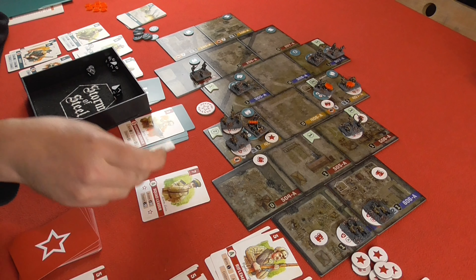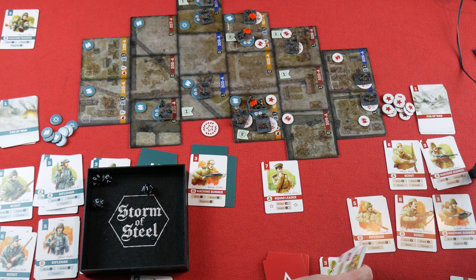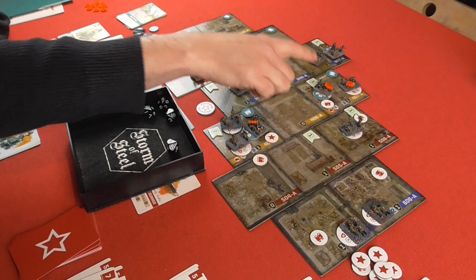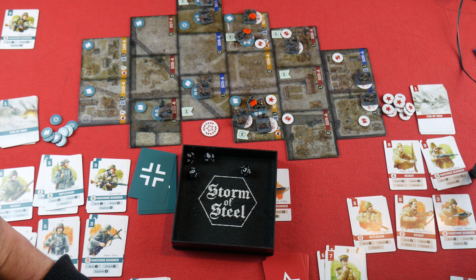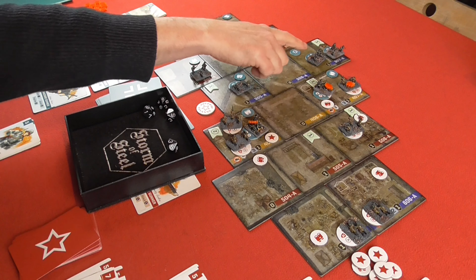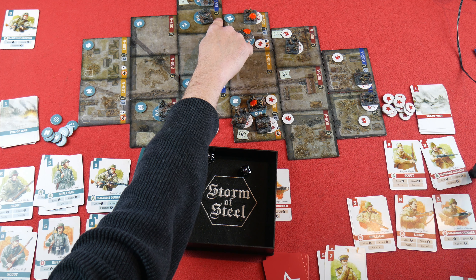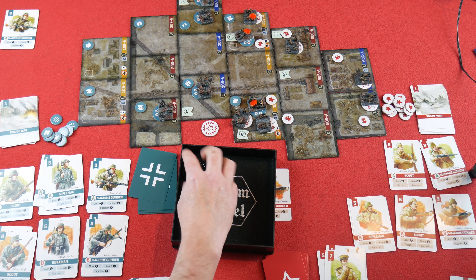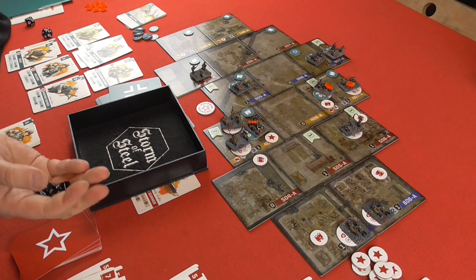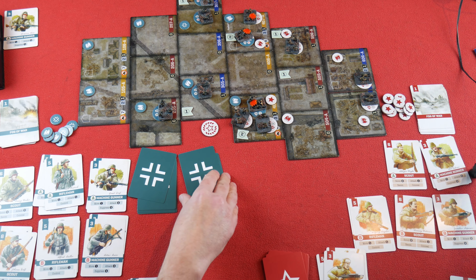Squad Leader A bolsters, chucking in a couple of riflemen because I need those for capturing objectives. Machine Gunner B on this side — the other Germans are already suppressed, so instead he's going to try to suppress the German soldiers at the back: one, two, three away, plus tile defence of one makes four, plus their defence of four equals eight total — need eight up with only two dice. Three and three — no effect. Worth a try.